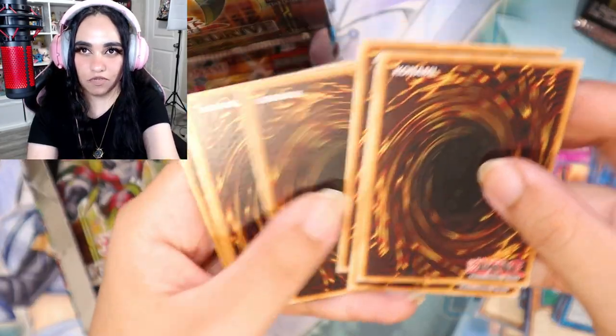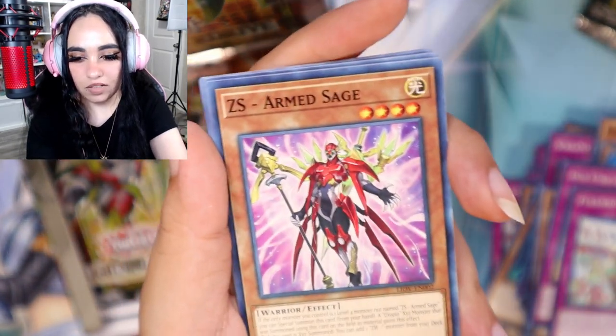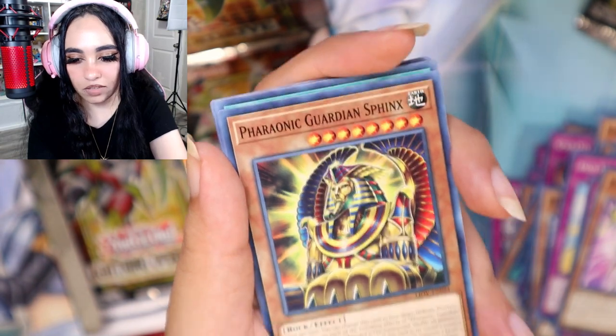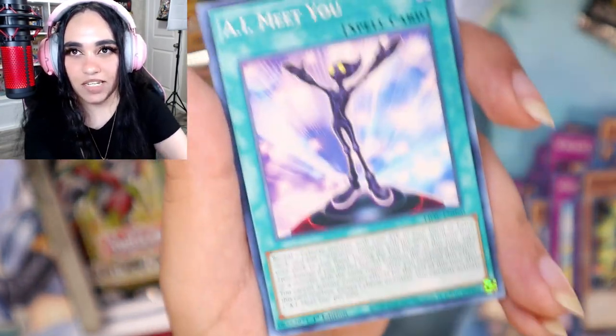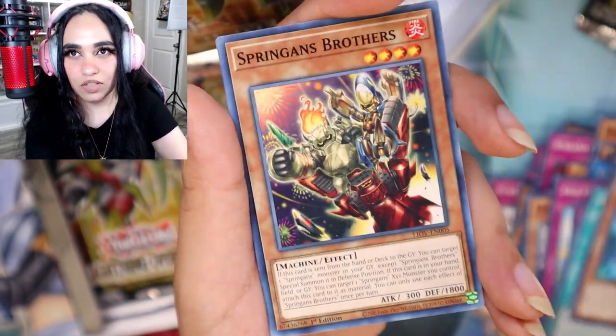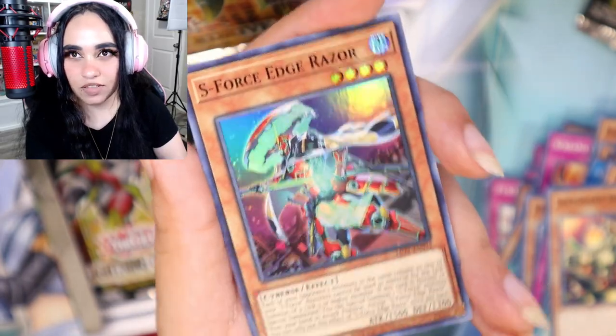One, two, three, four, to the back this time. Bumper Cars, Goblin Family, ZS Zarn Sage, Yu-Gi-Oh Dog, Mucky Calamity, AI Meet You, Newt Brothers — and we got a super rare S Force Edge Razor.